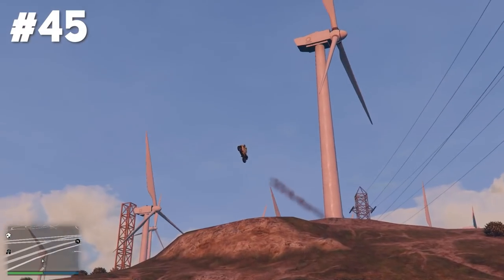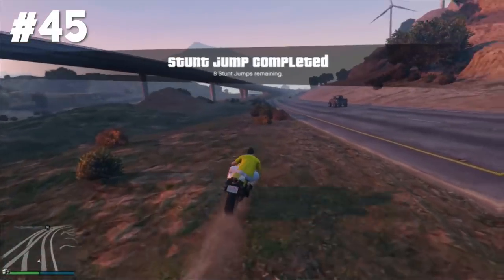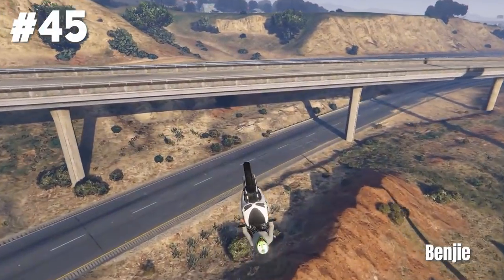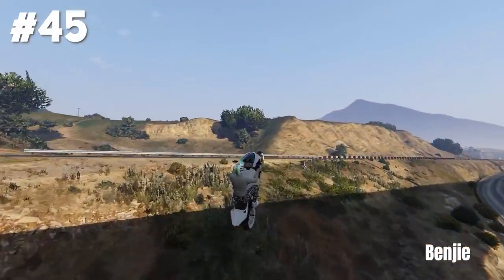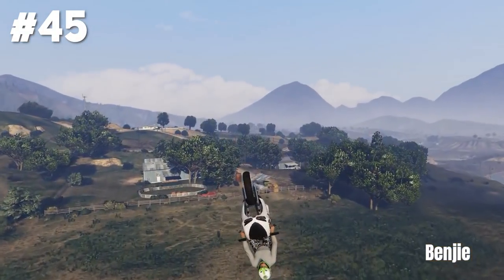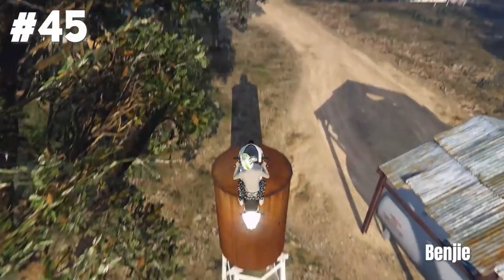Stunt jump 45 is at Ron Alternates Wind Farm. You gotta go off this ramp — it's a little bit hidden I think — land on the road and here we go. The epic version has been hit by Benji. He goes off the ramp, lands on the road, but that's not it — goes off another hill and lands a very nice precision stunt on another water tower.